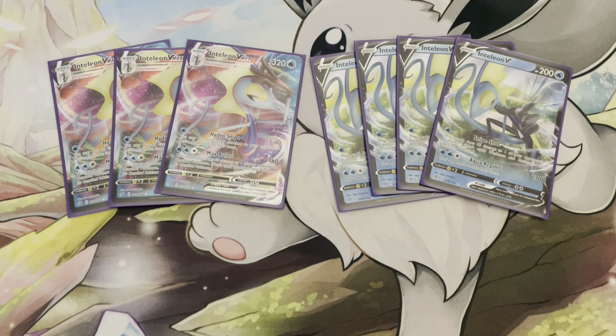These are from Rebel Clash — not the Rapid Strike ones. They did have a Rapid Strike version and the original, and this is the original from Rebel Clash. Inteleon V has 200 HP, one retreat, no resistance, weakness to Lightning. First attack, Snipe Shot for a Water energy, does 40 damage to one of your opponent's Pokémon — don't apply weakness and resistance. Second attack, Aqua Report, for two Water and a Colorless, does 130 and your opponent reveals their hand. It's mainly there as a stepping stone to Inteleon VMAX.